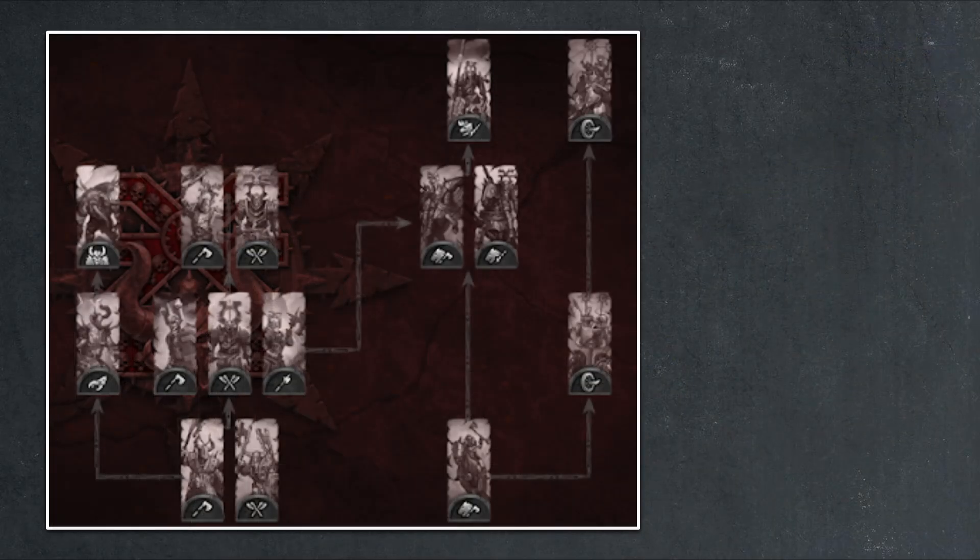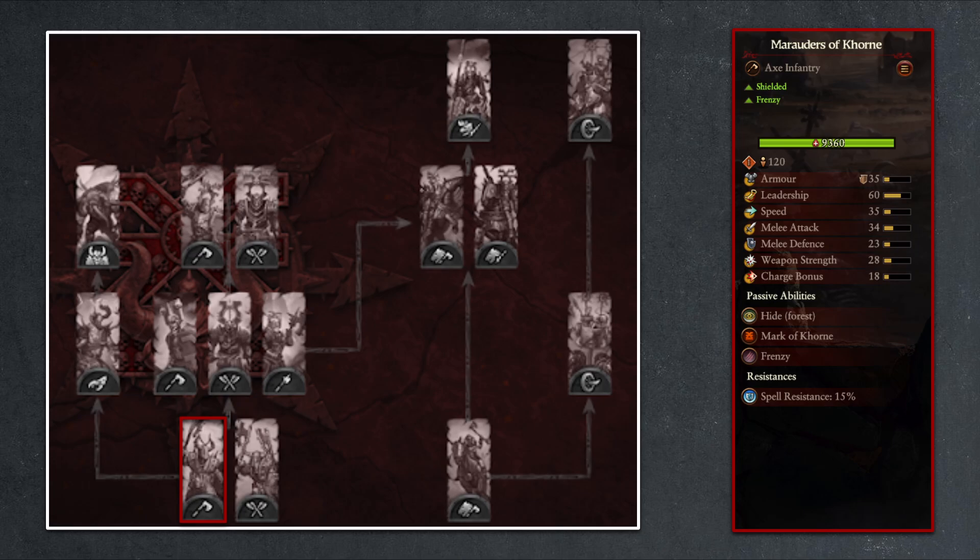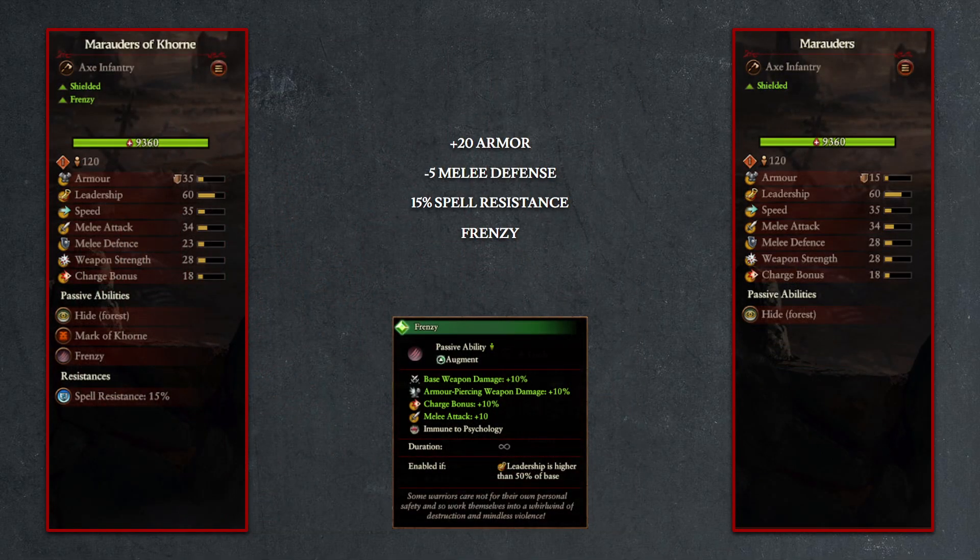As you can see, there are 15 units on the Khorne Warband upgrade tree, and starting again with the Marauders tier, we have the Marauders of Khorne. As a unit that has the mark of Khorne, it will by default lose 5 points of melee defense, gain 15% spell resistance, and acquire the Frenzy ability.